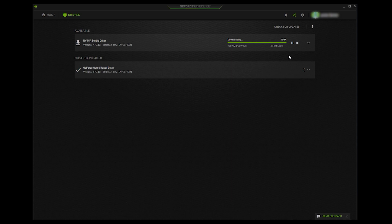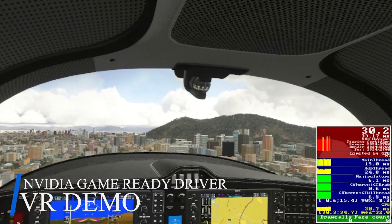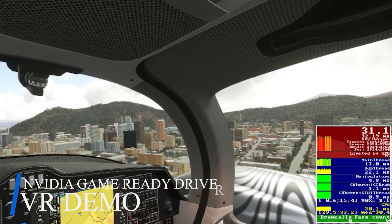That's how you switch between the Game Ready Driver and the Studio Driver using GeForce Experience. Next, let's check out the performance of each driver. I'm using a 3080 card, and I understand many of you are on a 20-series, so you may get different results — it might be worth trying this out yourselves to see if either driver makes any improvements.